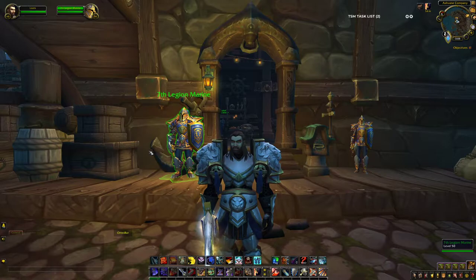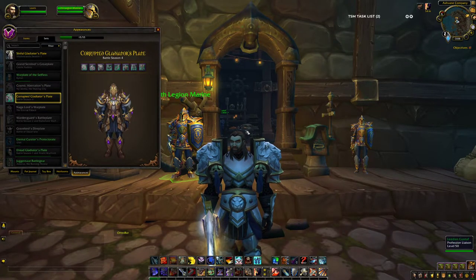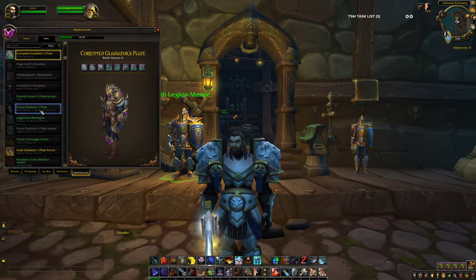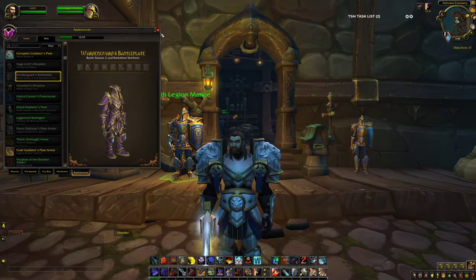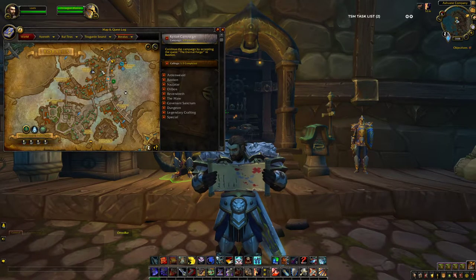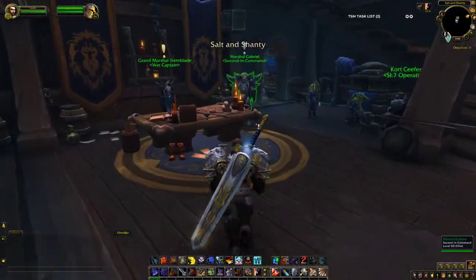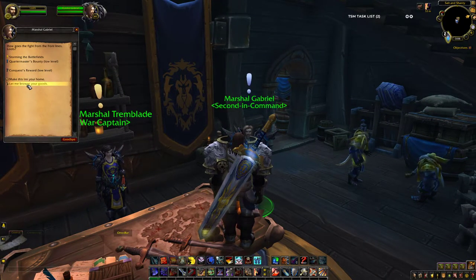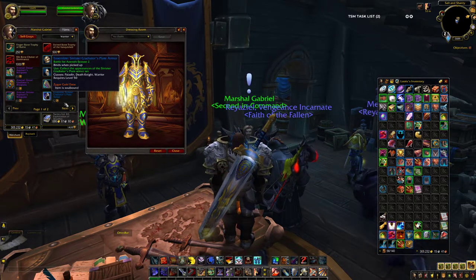I'm going to show you specifically where the Battle for Azeroth gear is. It's the Corrupted Gladiators, the Dread Plate set, and the Warding Guard set. If you go to Boralis, right in the back where all the PvP quests were, go inside — Marshall Gabriel — and browse goods.